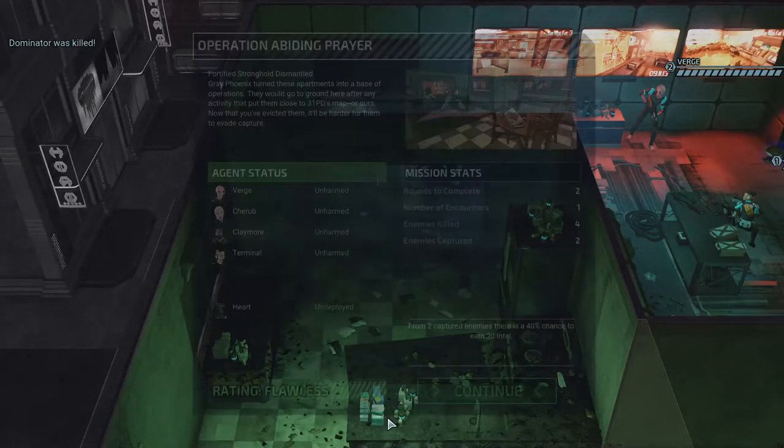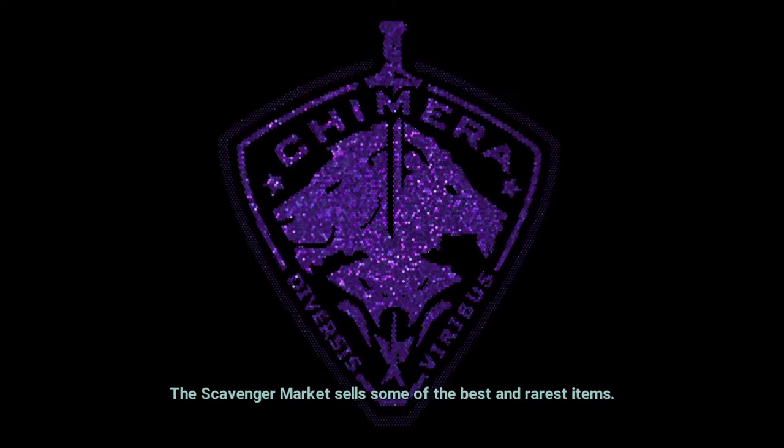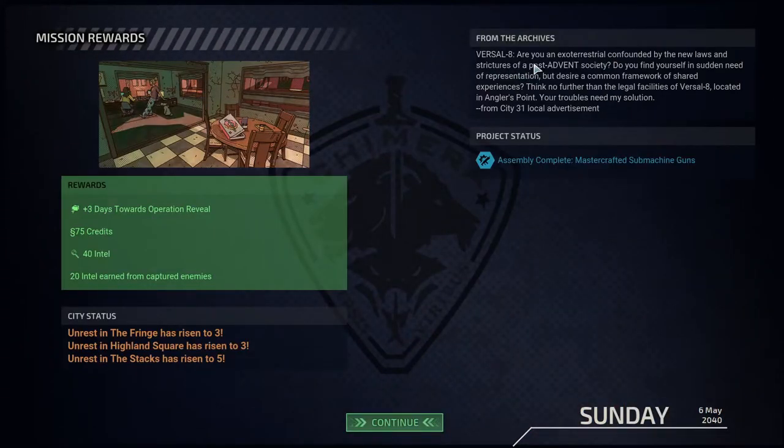Give yourself a shield and then shield bash them — it's going to kill now, right? On your next turn you'll be able to move and do whatever you want. That takes them out. Flawless mission — not bad! 40% chance for extra intel. Overall that was pretty good. It made it seem like it was going to be more difficult than it was.